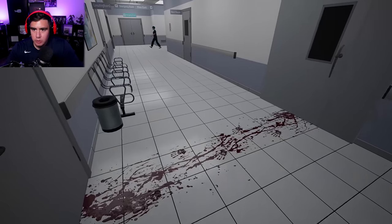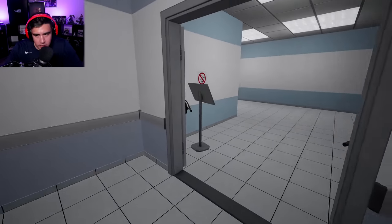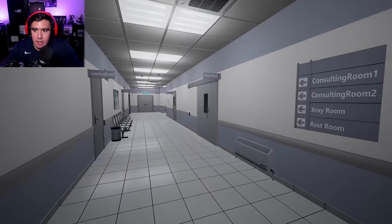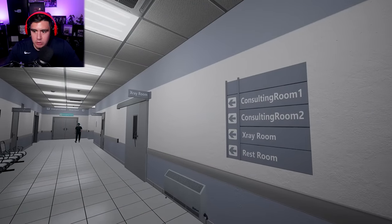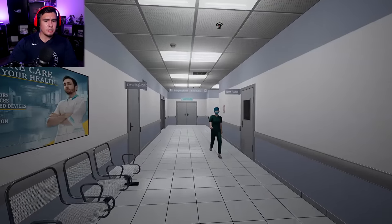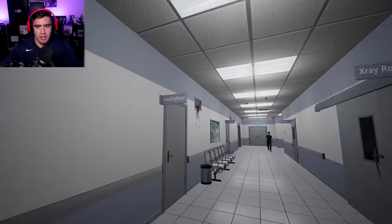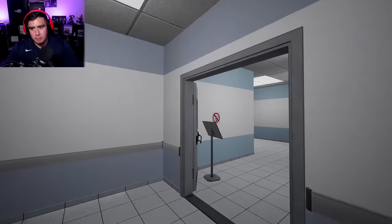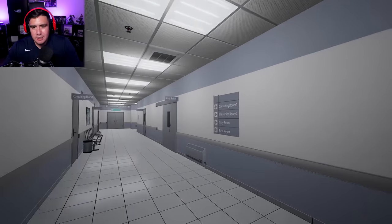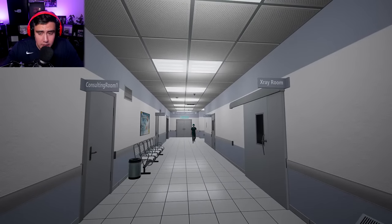I thought maybe we could see another jump scare, but this time I was prepared for it because blood makes you prepared for a lot of things. Consulting room one, two, x-ray room, restroom — everything is on the same side it's supposed to be. I don't trust this nurse anymore, everybody. Consulting room one, consulting room two — I'm so scared. I thought she was going to run at me again. But this one's obvious. We are on the sixth floor. This game's a little too easy — it's kind of freaking me out how easy it is.